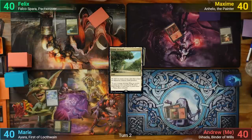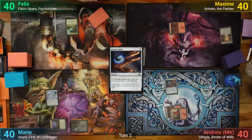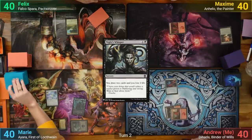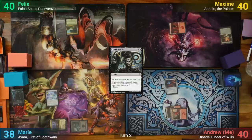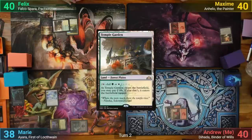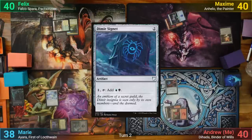I have a Mountain for turn as well and cast Arcane Signet. Marie plays a Swamp and pays two for Night's Whisper, drawing two and losing two, then passes. Felix just plays a Temple Garden tapped and passes. Max draws, plays an Island, and pays two for Dimir Signet.